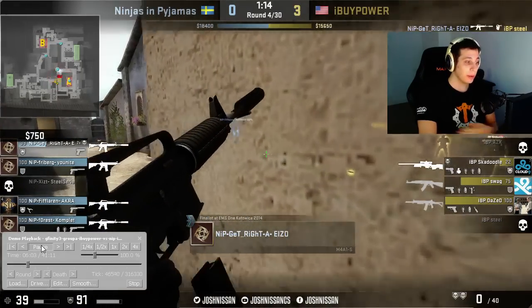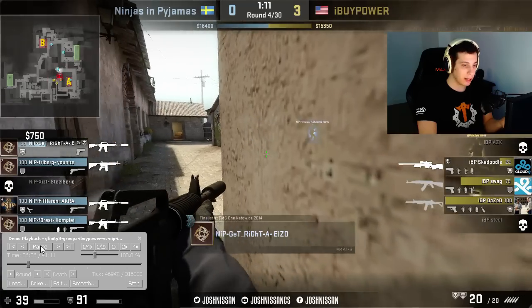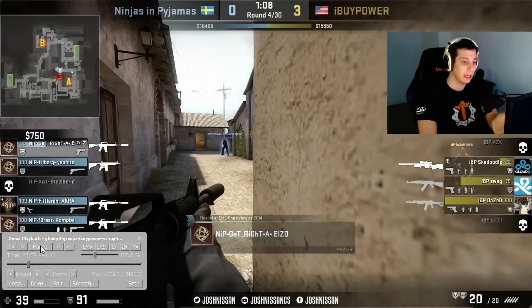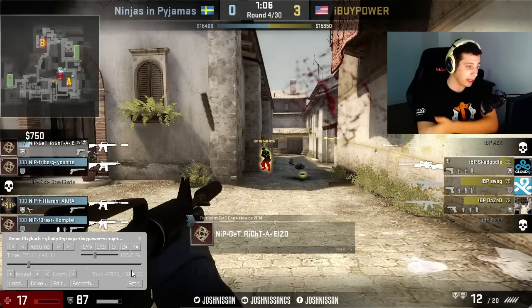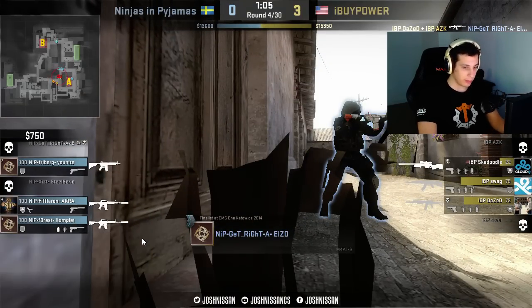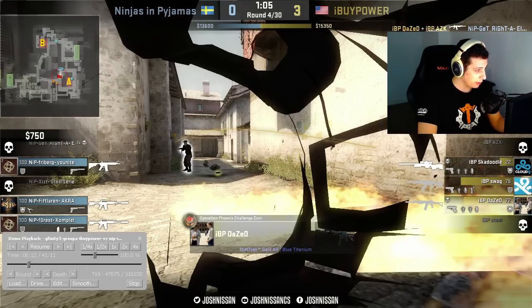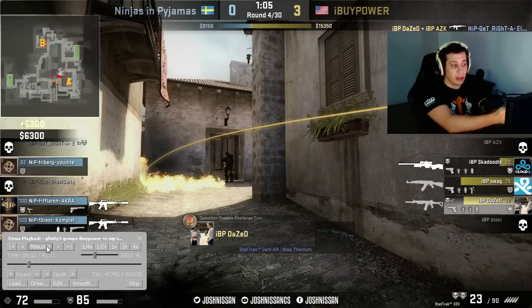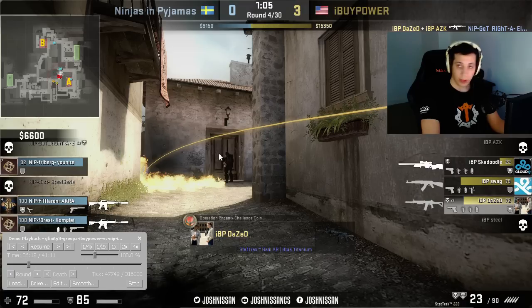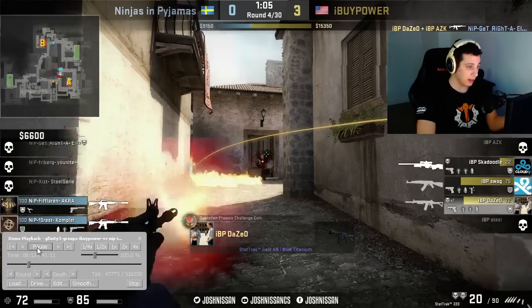Get right got these two kills, but now he's in the cubby with nothing to bail him out — no smokes, no flashes, no teammates. He's just pinned. Then DAZE is able to get the trade kill because he uses a molotov to flush get right out of position, and as get right's running out, DAZE gets the kill. Now DAZE is set up — he just killed someone at arch side, he's primed and ready. The left side is clear; the only place DAZE has to look is right here. What happens? Get right's teammate comes and tries to get the trade kill, and DAZE is staring right at him. DAZE gets another kill.